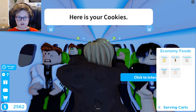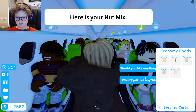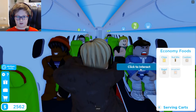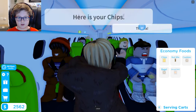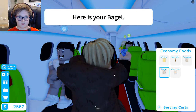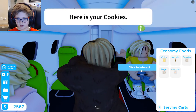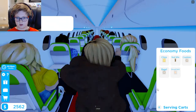You would like some cookies? Here's your cookies. Would you like something to eat? Nut mix — here you go. What would you like to eat? Bagel? Here's your bagel. What would you like to eat? Some chips — here's your chips. What would you like to eat? Bagel? That is one delicious bagel. What would you like to drink? Here's your cookie. What would you like to eat? Nut mix — here's your nut mix. Looks like we're all done with the food!